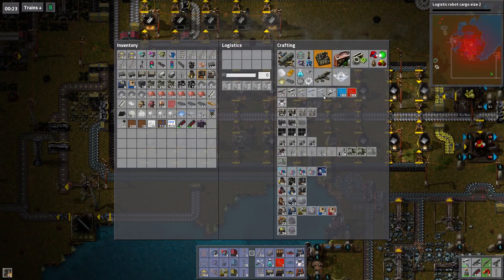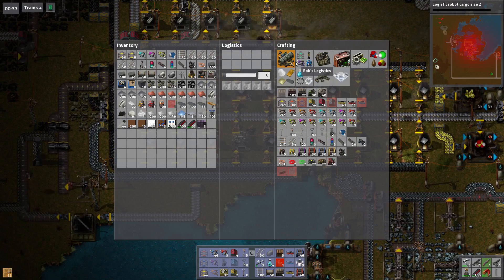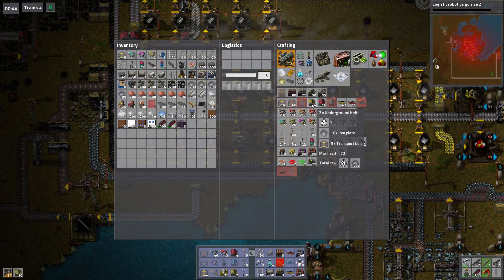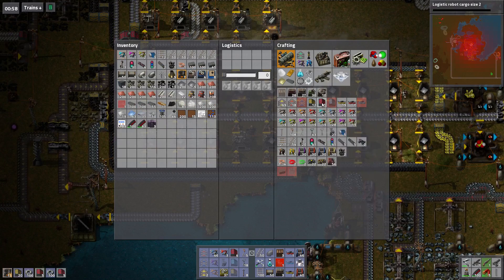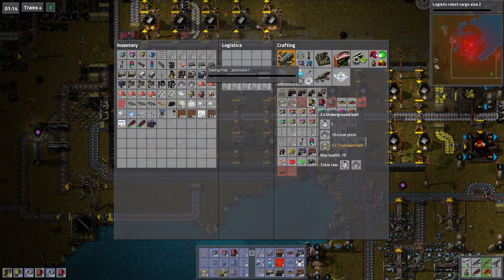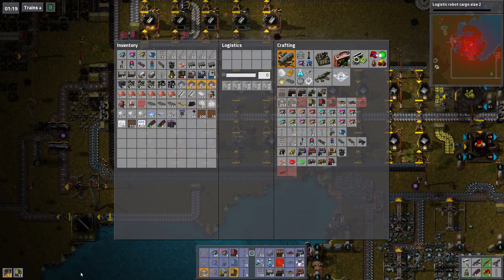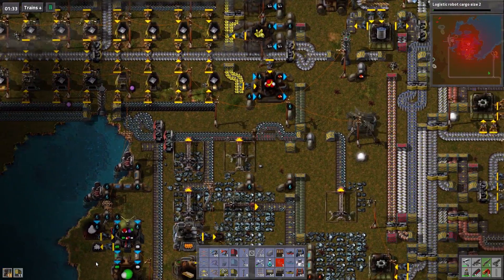We are going to need more underground belt for this braid. I'm gonna need like 10 more of those — let's make it 20. That's a lot. Let's go see if I can get some gears, because that's a lot of gears.